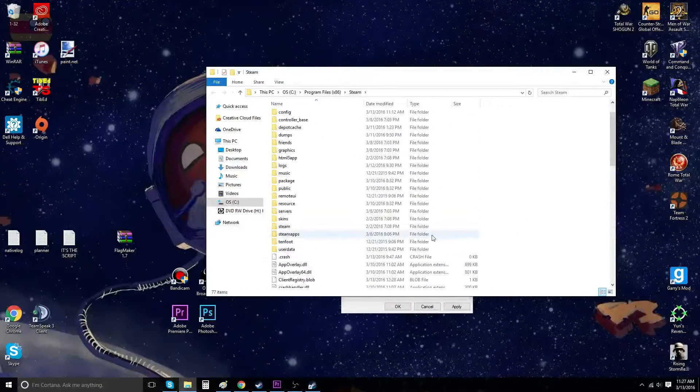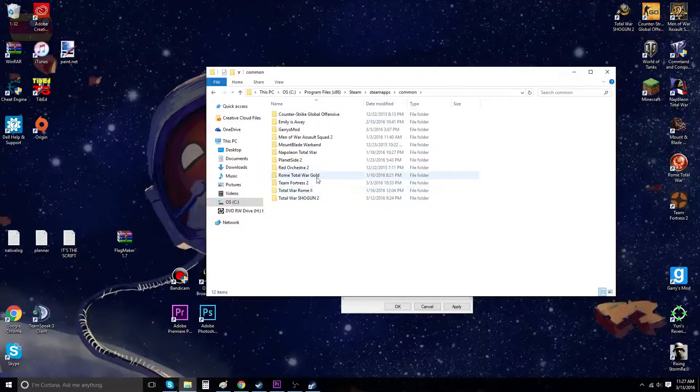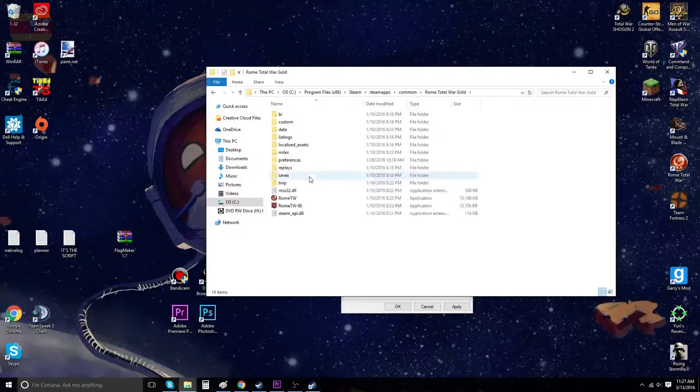Next, go up and find a folder called SteamApps, which should be around here somewhere. Open that up, then open up the Common folder, and then open up the Rome: Total War Gold folder — assuming you have the game, of course.